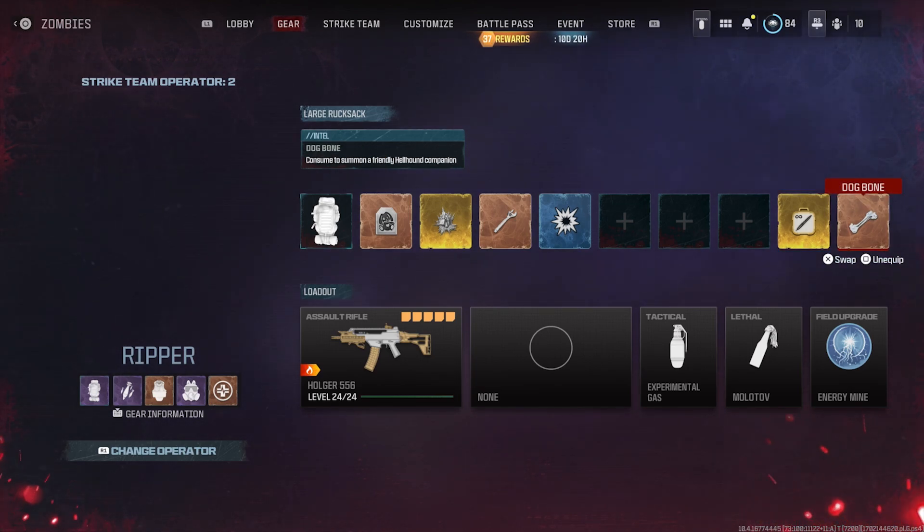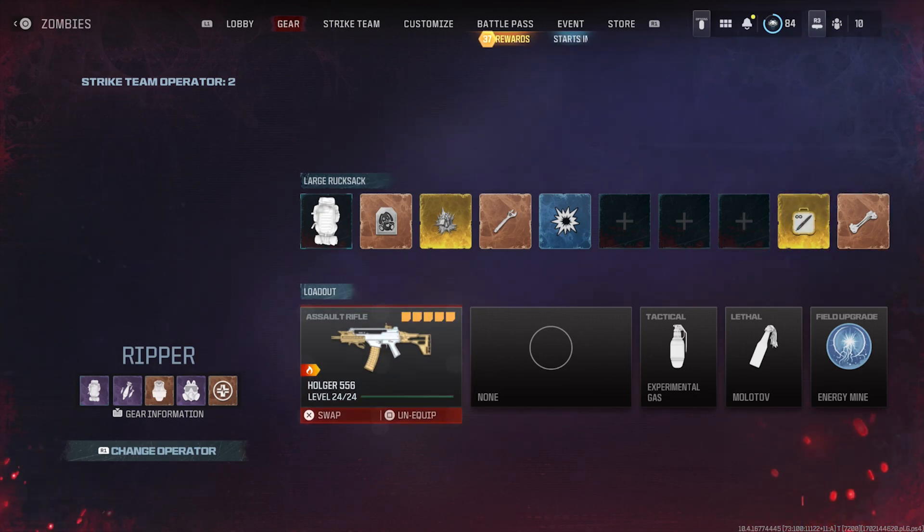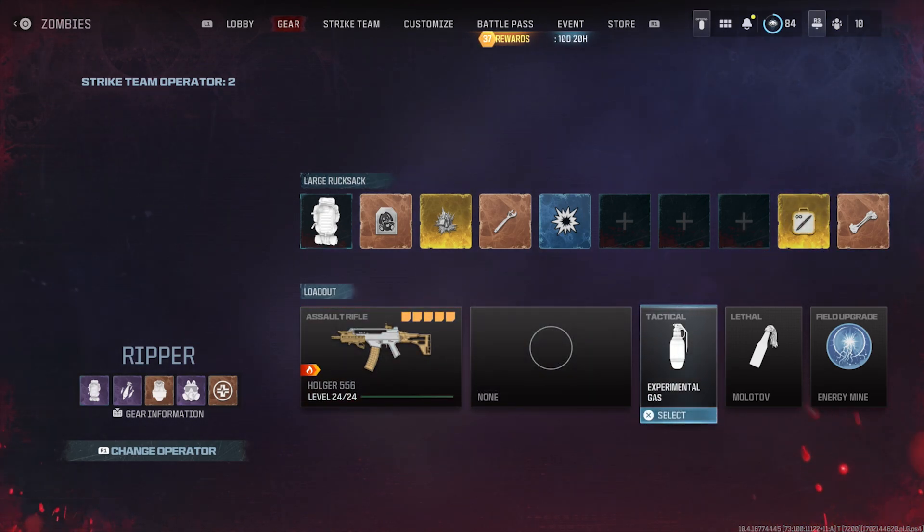The dog bone is honestly probably the most useless of the three classified schematics, mainly because the dog kind of just dies instantly during the boss fight. You might be able to heal it with a healing aura, but it's still not going to be that useful — especially since you'll have a load of self-revives equipped.